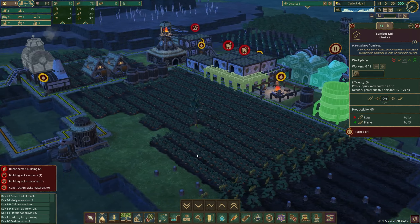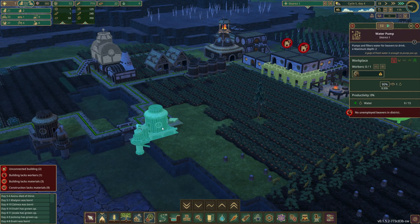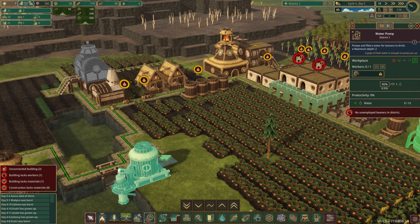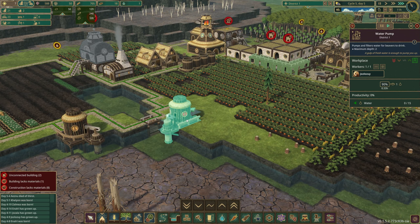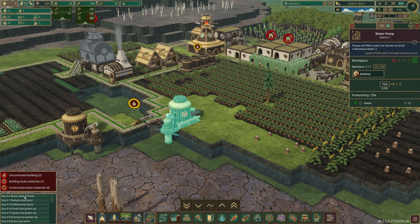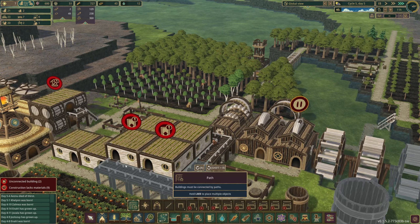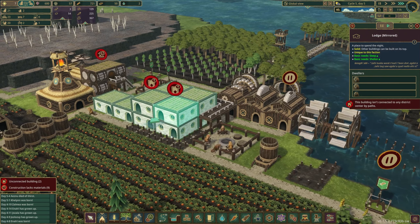Okay, beavers are busy here. We're out of water - how are we out of water? Okay, let's slow things down. Pumps are on, no unemployed beavers. That is not good. We have water coming in. This would be disastrous - I lost one. Oh no, sorry dude. My bad. Unconnected building - we need a path. Let's get a path network up. They built the homes before they built these - I guess they just required logs. So they'll work on that.